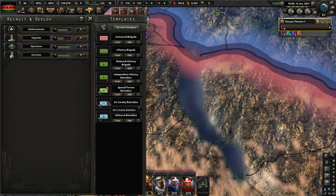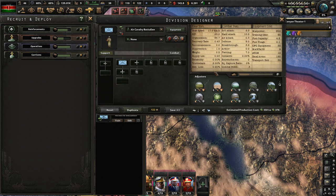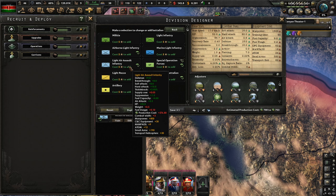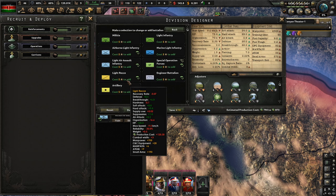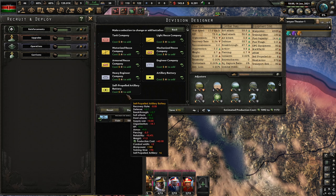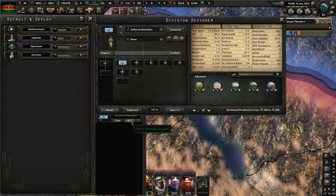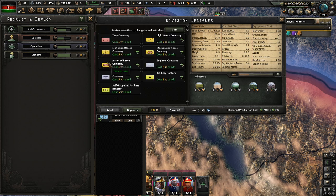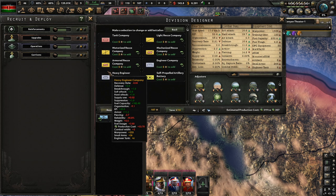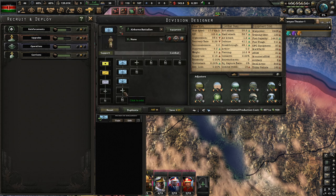Air cavalry and airborne - air cavalry. They're using transport helicopters. I'd like to bring them up to 10 as well. And these are airborne - paratroopers. Give them some artillery, some light recon, some engineers, and then enough infantry to come up to width.